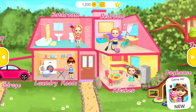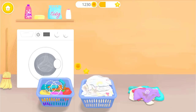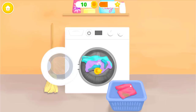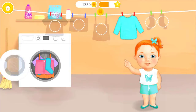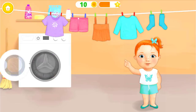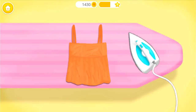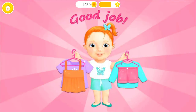Welcome to my house! Separate colored clothes from the white ones! Put the clothes into the washing machine! Press the button! Where should I hang it? Good job! Now let's iron the clothes! You're doing great! Almost done! One more time! Good job! Clothes are very clean!